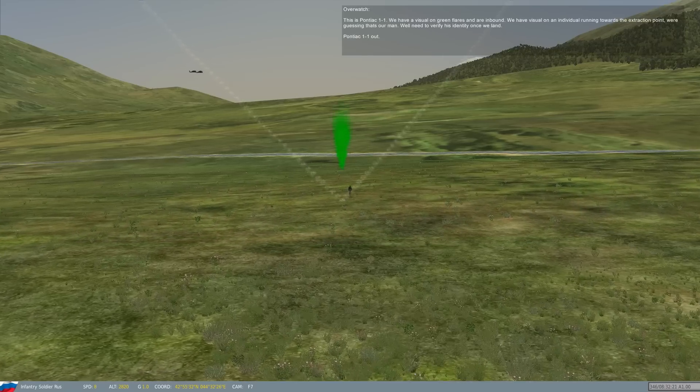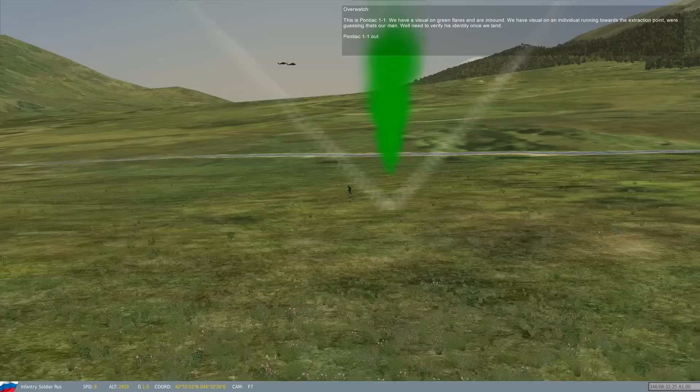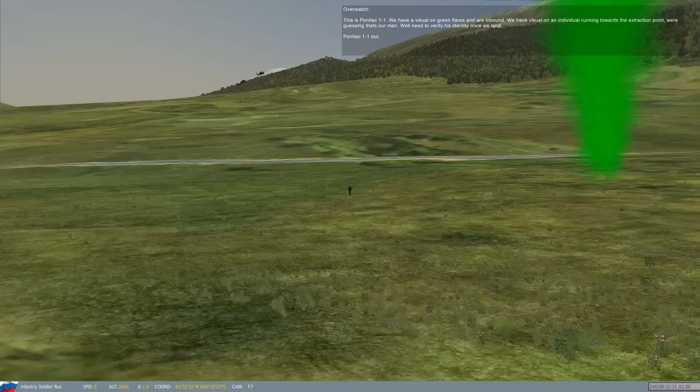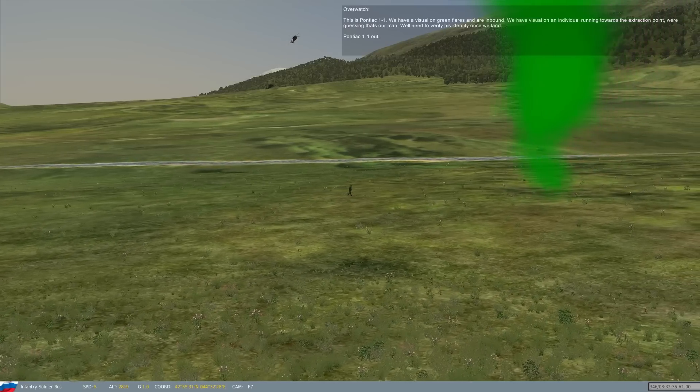Overwatch, this is Pontiac Wanwan. We have visual on green flares and are inbound. We have visual on an individual running towards the extraction point. We're guessing that's our man. We'll need to verify his identity once we land. Pontiac Wanwan out.